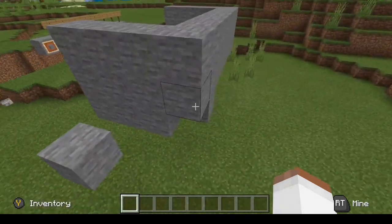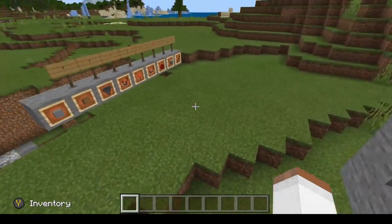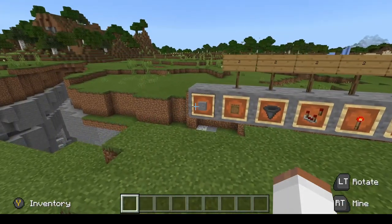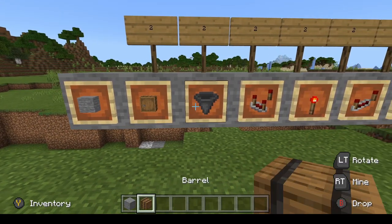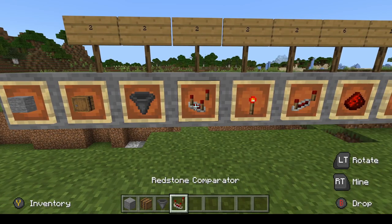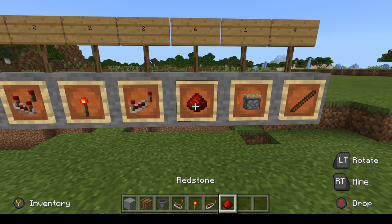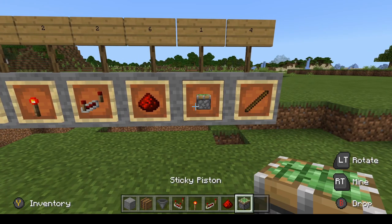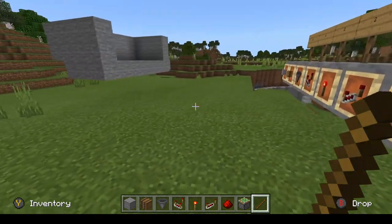I went ahead and put hay bales on the outside to conceal any redstone that would have been visible. Jumping right into it, you're going to need building blocks of your choice, two barrels, two hoppers, two comparators, two torches, two repeaters, six pieces of redstone, one sticky piston, and four named items. I usually use sticks because they're cheap.